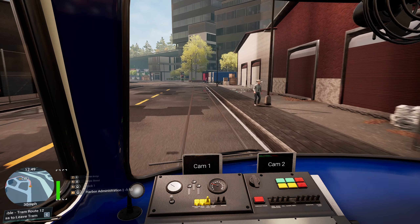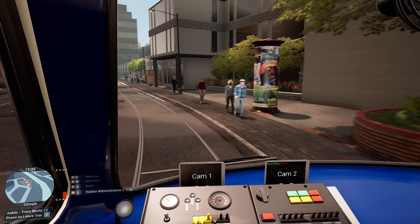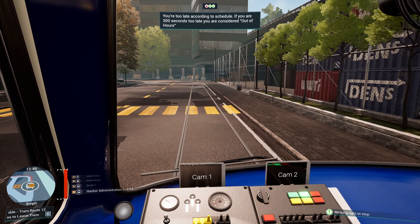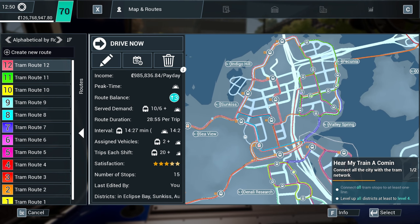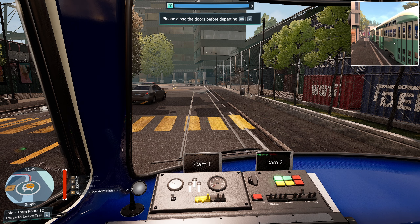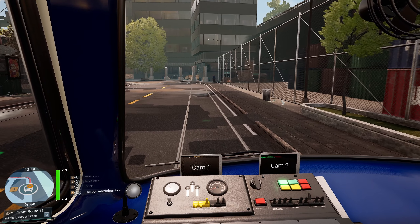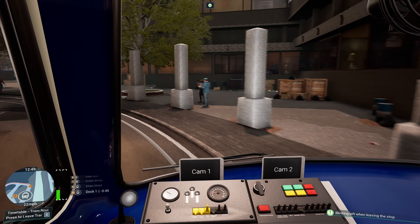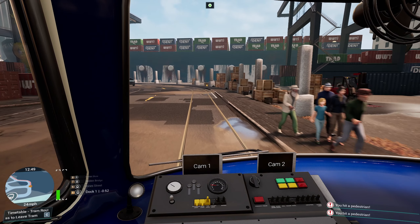We're going to get a nice screenshot of that - the pantograph not connected to anything, as per usual. I do find this so weird - just build a tram game and don't put any wires above the lines. It's just bonkers. Coming down to the harbour administration, this is going to take absolutely ages at this speed. Oh, we are quite late. Doors are open, though we do have an upgrade, which is excellent. The only problem with this line 12 is the fact that it is completely non-DDA accessible, because they're the high-floor trams - we don't have any ramps on these.